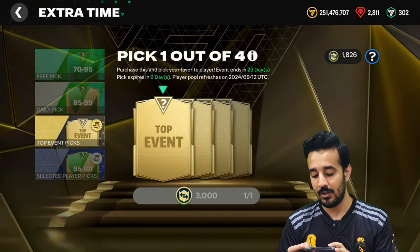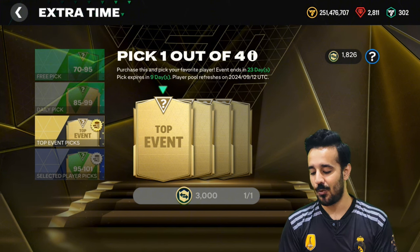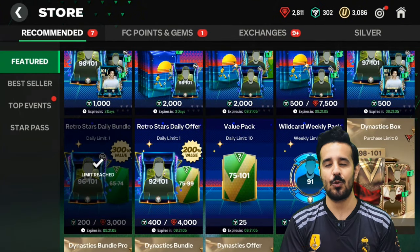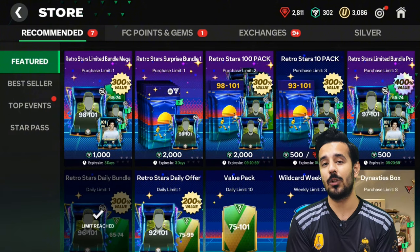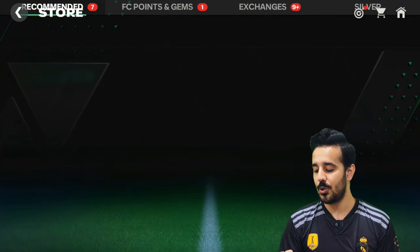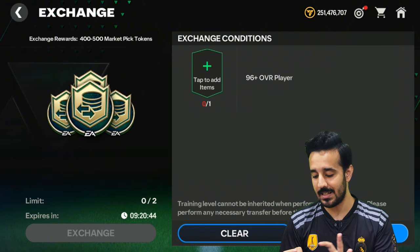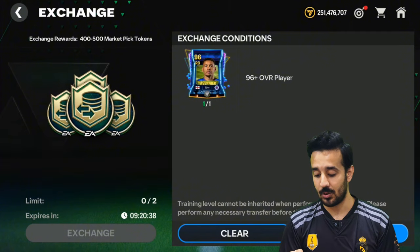This other pack refreshes in nine days, which is a long time, but if you want to collect 3000 tokens you can do these exchanges. You can open the 3000 gem pack or the 94 to 101 pack — both give a guaranteed 96 to 101 rated card. If you get a lower OVR card, you can use it directly in the market pick exchange. You can also do the 94 to 101 exchange, which can sometimes give 96. But the 3000 gem packs give you a guaranteed 96 rated card, which you can then use for the market pick token.